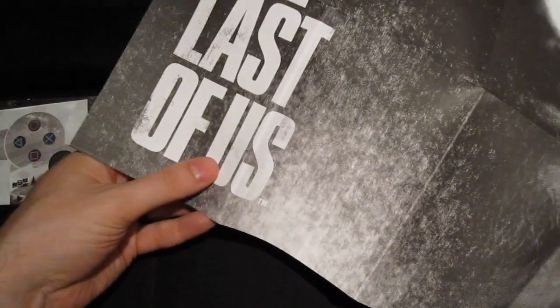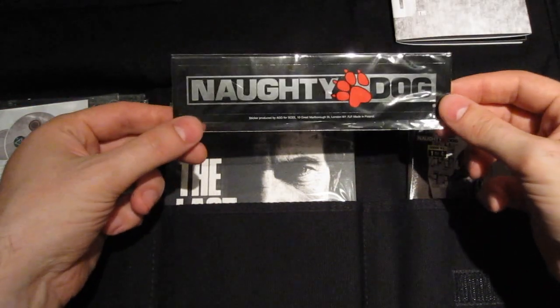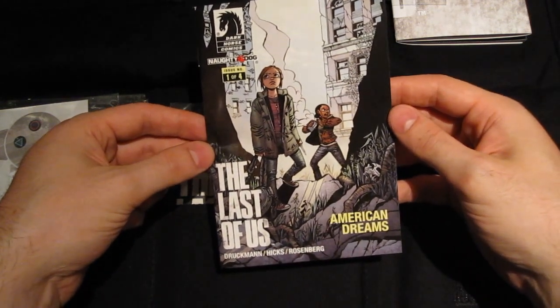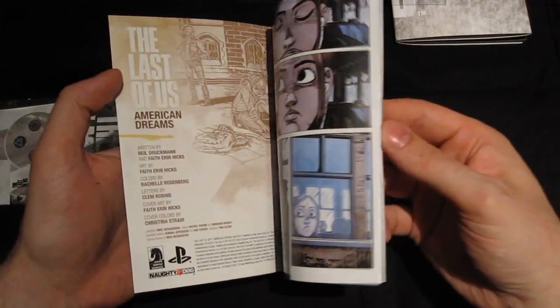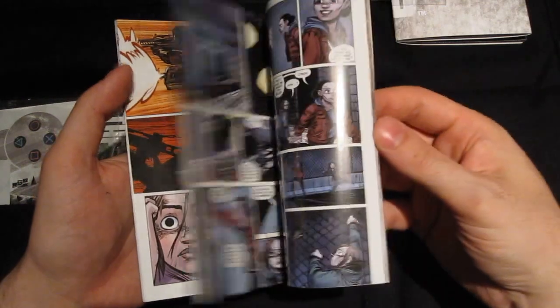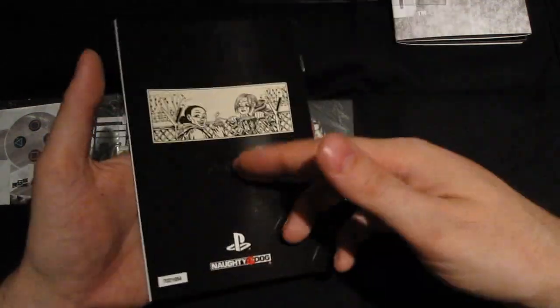So this is a poster of Joel. Naturally, this will be Ellie in the Ellie Edition. Cool black and white poster. And then we got a dog sticker and a Dark Horse comic — Issue 104, American Dreams. Very nice stuff.